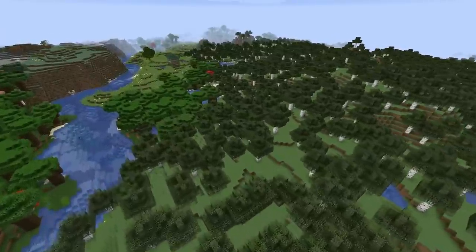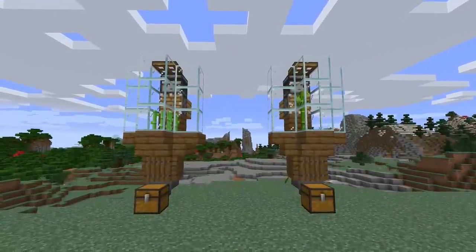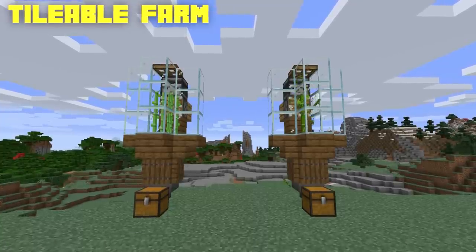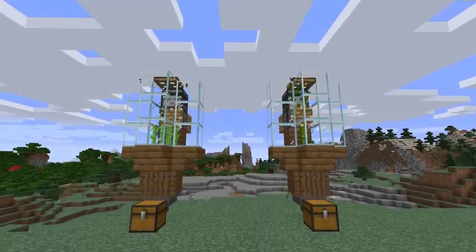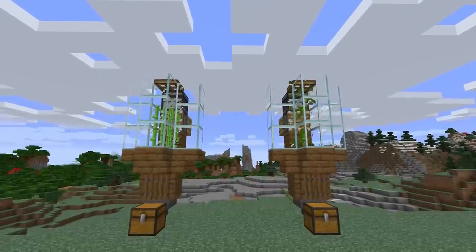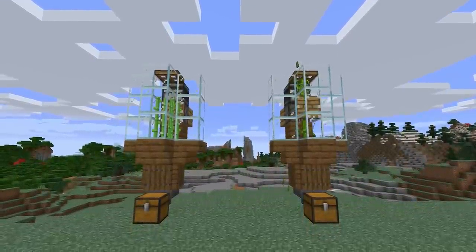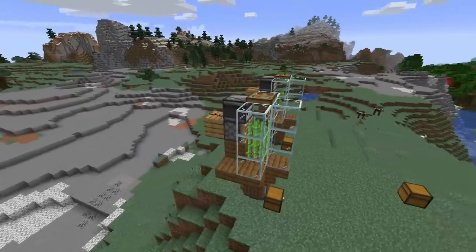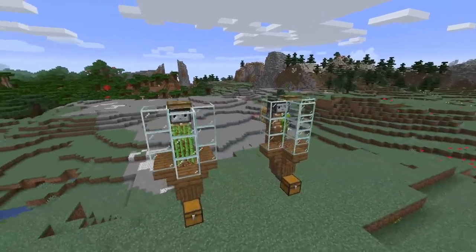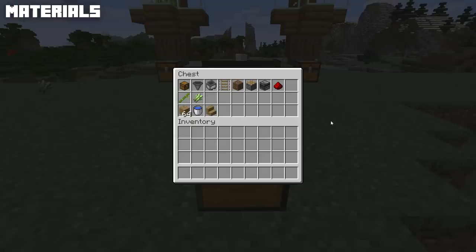The first contraption is a tileable sugarcane or bamboo farm. With these built in your world, you'll eventually be fully stacked with sugarcane or bamboo. You can take that sugarcane and make a bunch of paper, or take the bamboo and plant it everywhere because it looks beautiful. These machines are insanely compact — as you can see right here, they don't take up much space at all.